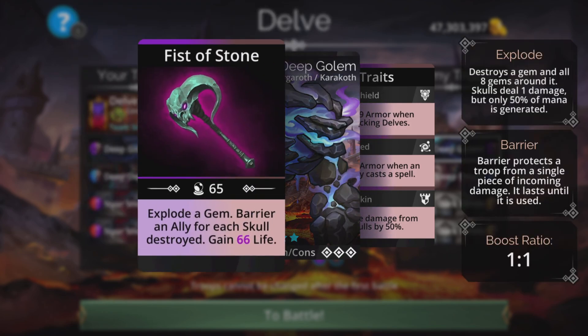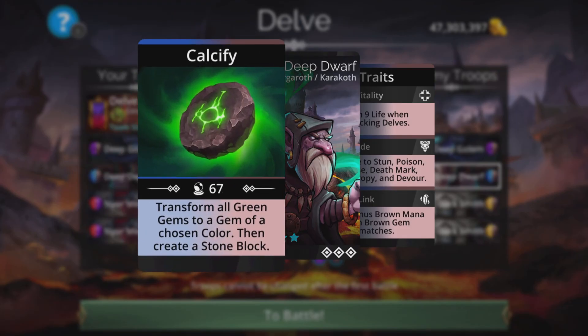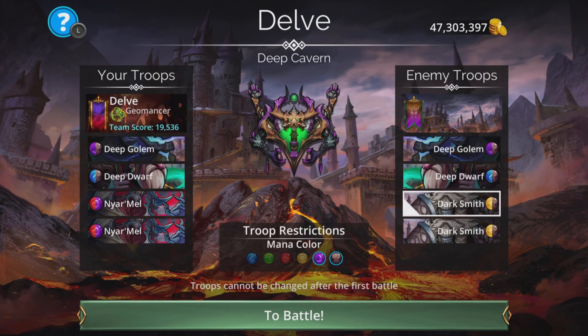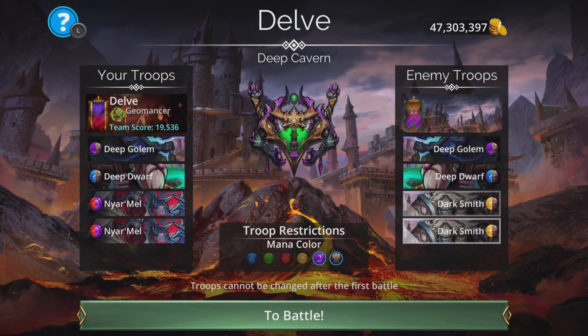This troop here just explodes a gem, barriers an ally for each skull destroyed, and gains life — not really a danger, just makes it longer and harder to defeat the team. This one transforms green to a chosen color but the AI isn't that clever with that kind of thing. And this troop here does potential damage to all, so this is the one we're going to concentrate on taking out first.